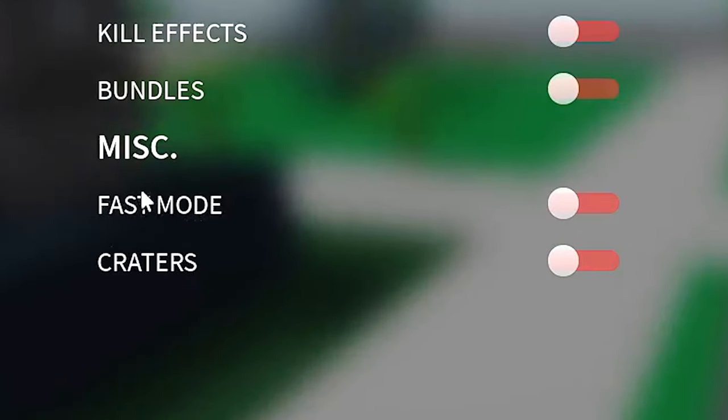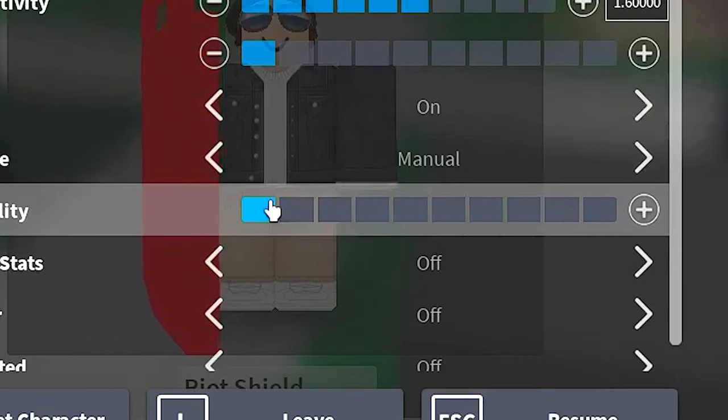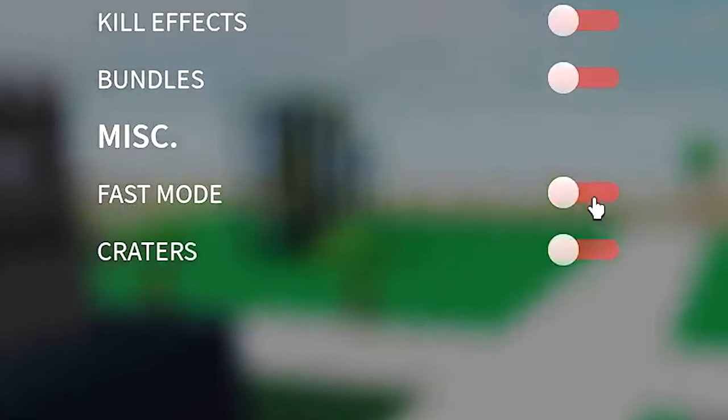The next setting is fast mode, and there's actually quite a bit to cover on this setting. If you're running on a low-end computer and you still aren't getting good frames per second on the lowest graphics quality, then this setting is for you.